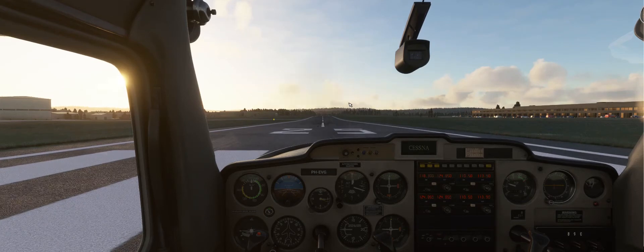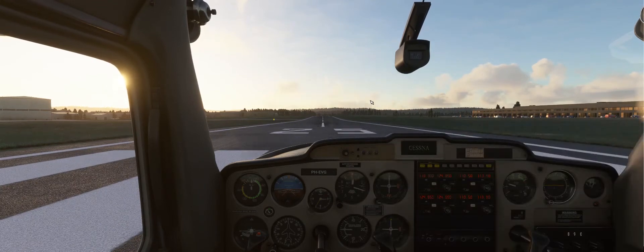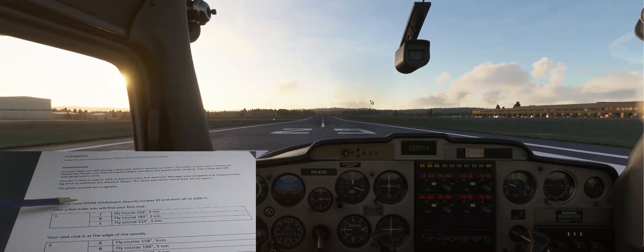To get started, we are here at Hildesheim Airport, or Echo Delta Victor Mike. You first have to install the scenery that came with the zip file. If you don't know how to do that, there are plenty of tutorials online explaining the process. So let's take off here. The instruction says to take off runway 25, level off at 1000 feet.